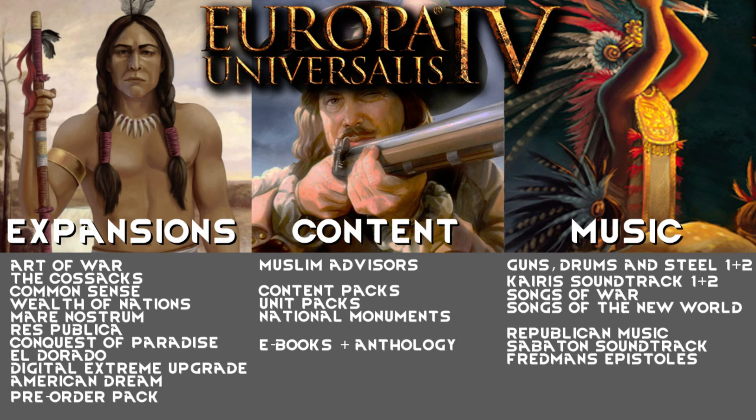Then there's ResPublica, which adds republics and factions — aristocrats, traders, and guilds — and a lot of idea groups for extended exploration of new worlds, adding more depth especially when colonizing. So to summarize: I top the list with Art of War, Cossacks, Common Sense, Wealth of Nations, Mare Nostrum, and ResPublica. Those are what I would get regardless of what nation I'm playing. I think those six improve the game overall a lot, and those would be my main focus when buying DLC.